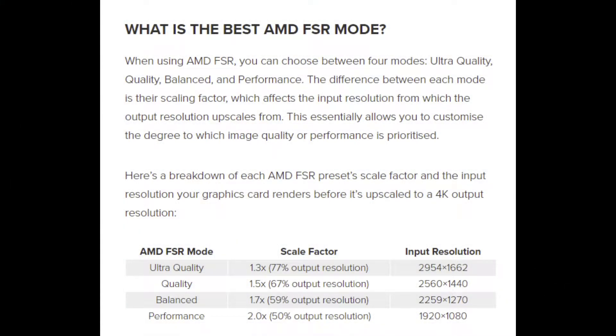When using AMD FSR, you can choose between four modes: Ultra Quality, Quality, Balanced, and Performance. In simple terms, Ultra Quality will have minimal boost in performance but will provide the best visuals, and in Performance Mode maximum boost in performance can be achieved, but will affect visual quality of the game on a greater level.